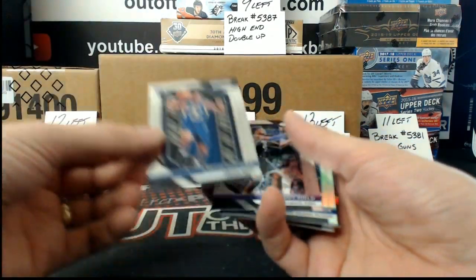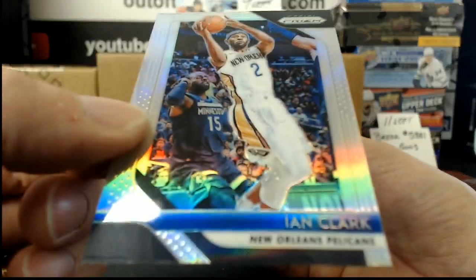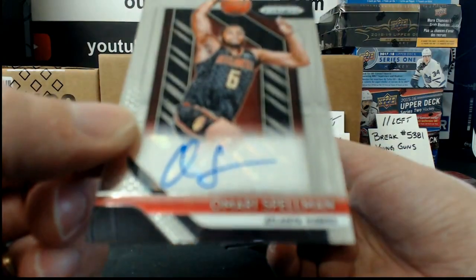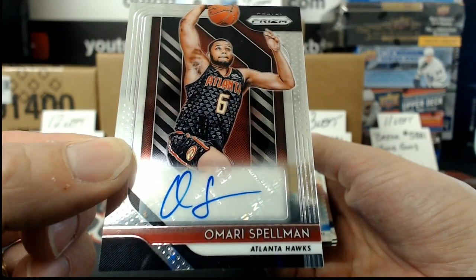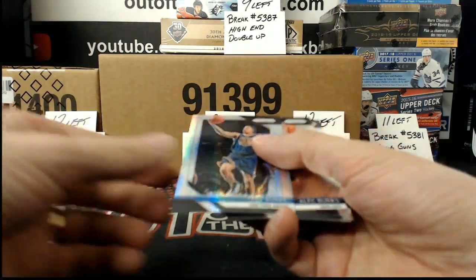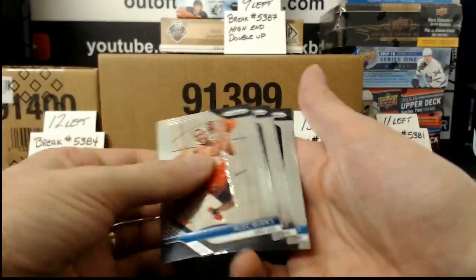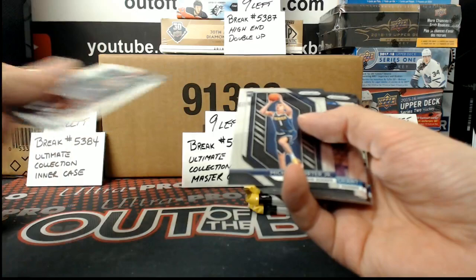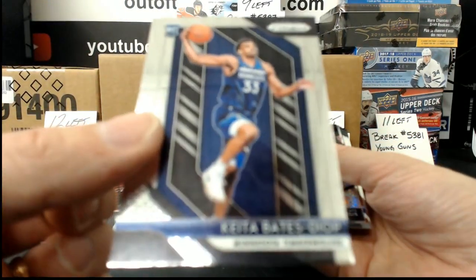Aaron Holiday, a rookie. We need more ones to sleeve. Ian Clark, Prism. And it looks like our second auto — Omari Spellman, for the Atlanta Hawks. Trey Burke, Prism. Rookie of Michael Porter Jr. Keita Bates-Diop.